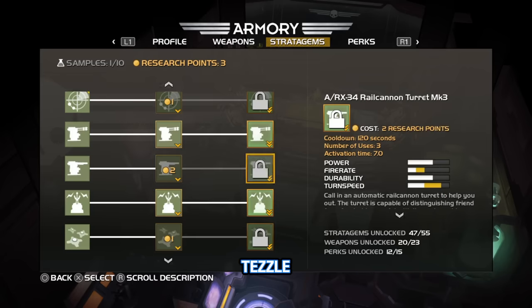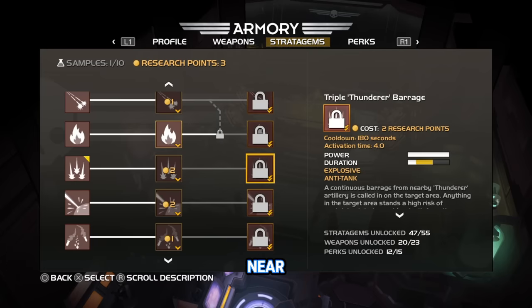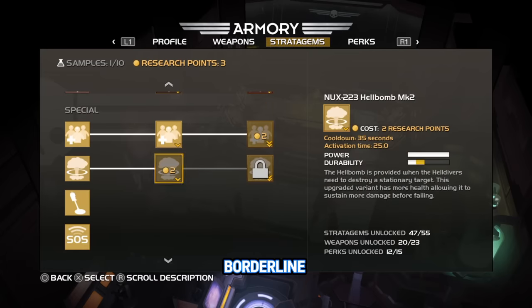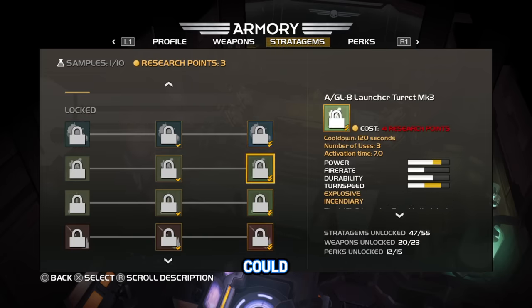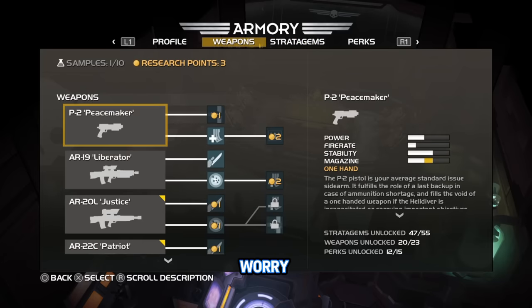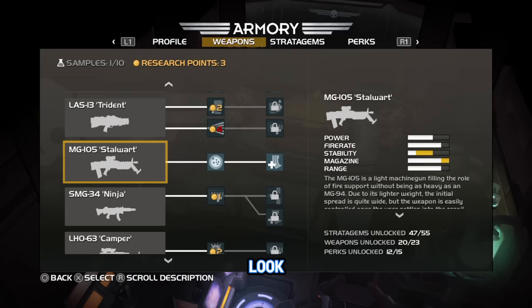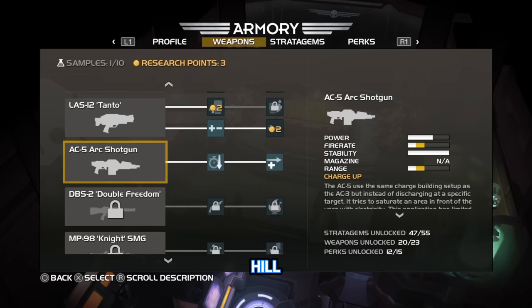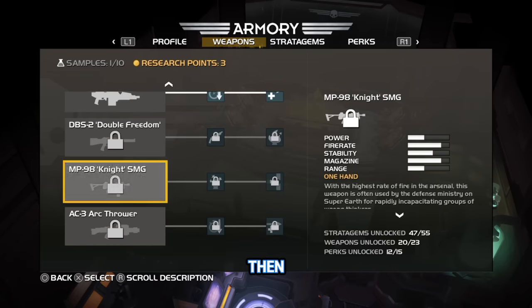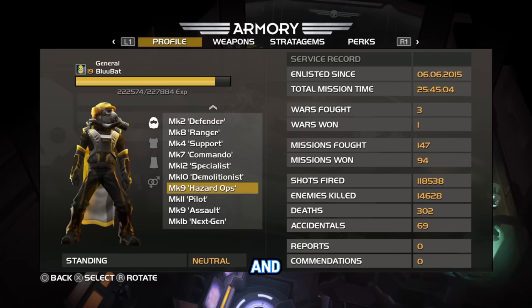Speaking of crazy — the Tesla Tower. They butchered it in the second game. It's nowhere near as good as it was in the first. The Tesla Tower was borderline overpowered in the first game. You could place it on one side of Extraction and not have to worry about that side for the rest of the extraction — just leave it there and look the other way. Now, if you place it on a hill or cliff where nothing can reach it, it's almost as strong as it used to be, but it's still really only strong against bugs.